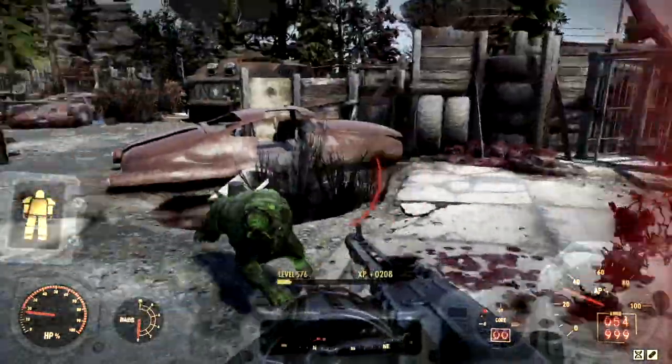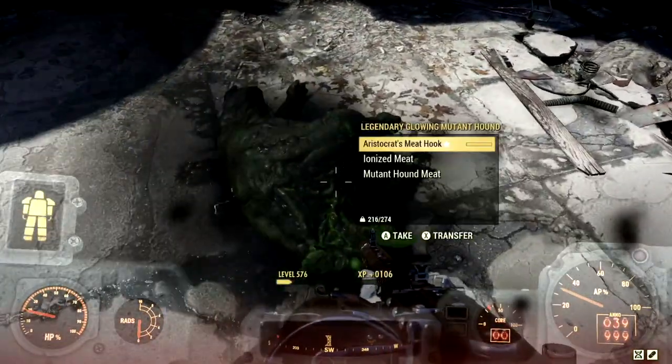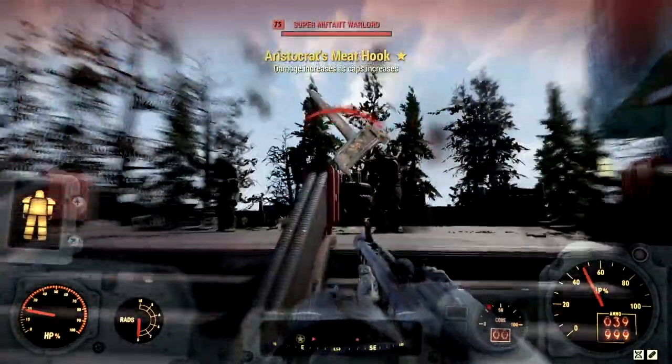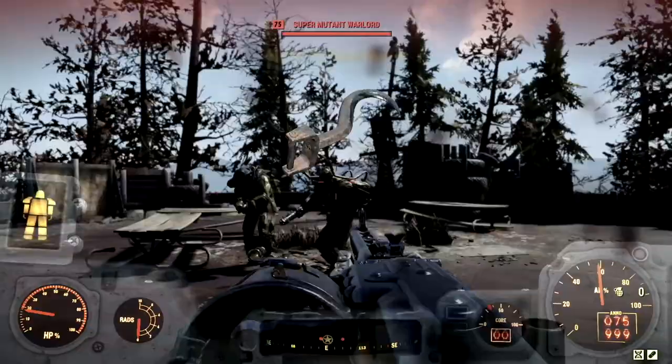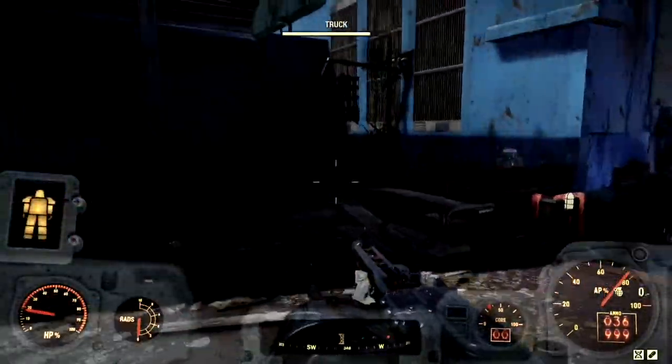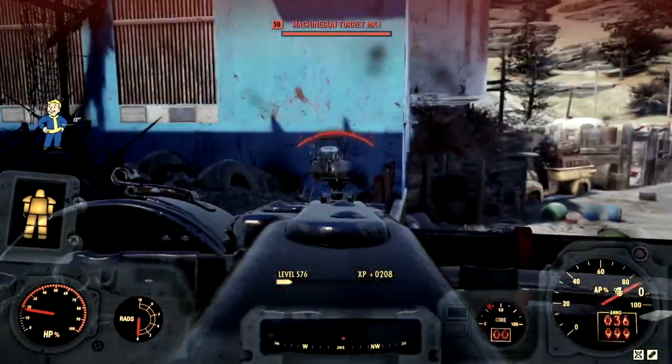We're just gonna blow off your face — 229, not bad at all. And we get a drop: an Aristocrat's meter, and it's a one star. That is gold! Does anyone know how to trade? If you want to trade, let me know down in the comments. I just got the best weapon in all of Fallout 76.